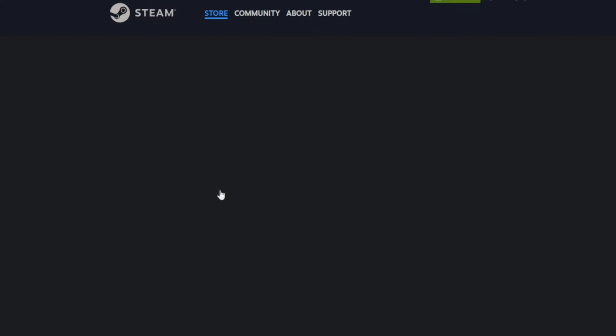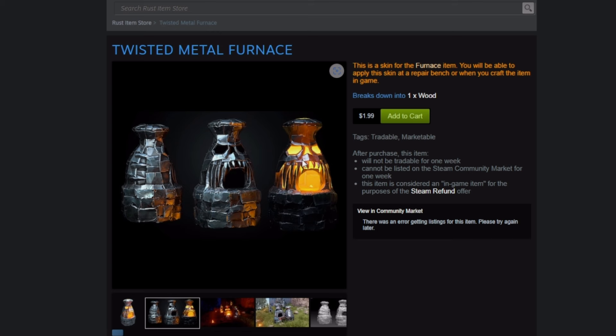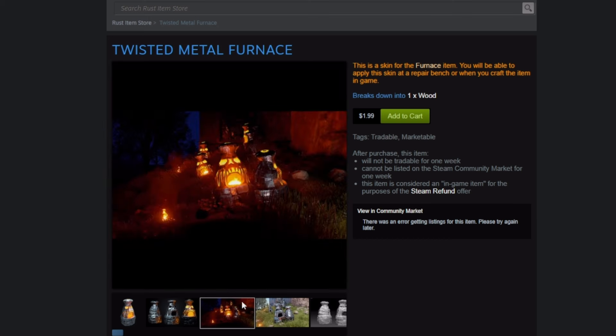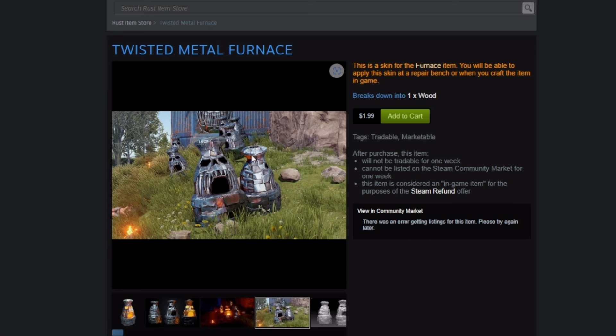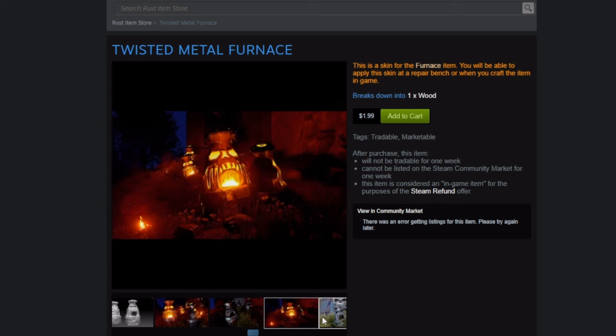Next up is the Twisted Metal Furnace, and I like furnace skins. No matter where you are in your wipe, you probably have at least one or two furnaces in your base. These ones look pretty dope, honestly. It makes me wish the garage door was glowing even more now that I see this — because this looks sick. It'd be really cool if it was glowing even when you didn't light it up, just the eyes, and the mouth lit up when you turned it on. I'd give it even $2.50 for that. But as is for $1.99, I think it's more worth it. It goes with Halloween, I like the metal patchwork on it. This is a straight dub — I'd buy it.